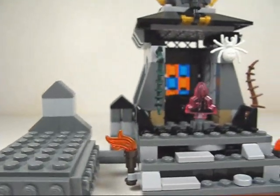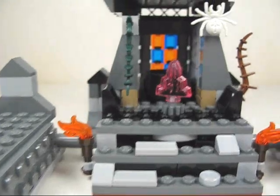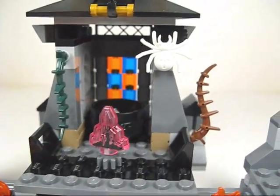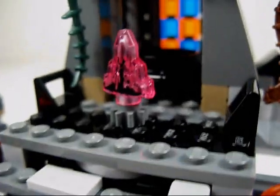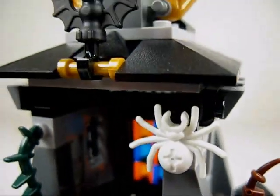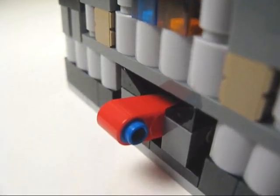And finally the graveyard — this is just an awesome structure. It consists of two coffins, the crypt, a moonstone, and even a cauldron. As you spin the moonstone, both coffins will rise revealing the zombies. There's so much great detail all around the crypt, and the stained glass is a nice touch.